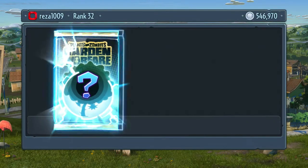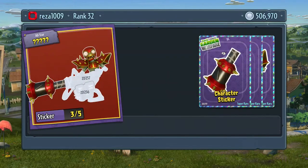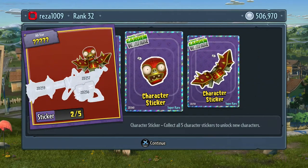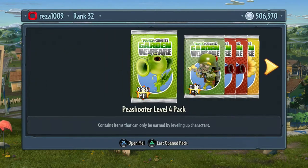I'll open some character packs. I do want to get some skip star challenges. And who's this? All-Star Wrestling Star - ha, that looks cool! He's supposed to be like a lucha wrestler or something, I'm not sure.